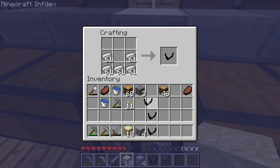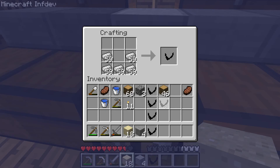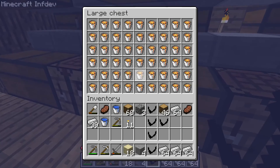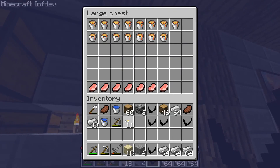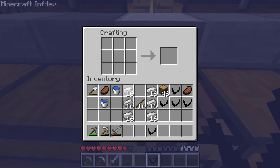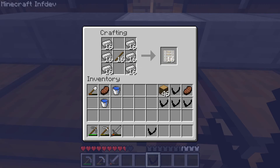Let me just craft about five of them. Before I place down the minecart, I'll craft some rails. You can't have a minecart without rails. For one craft recipe, you get 16 rails for 6 iron, which will create 4 stacks of rails.